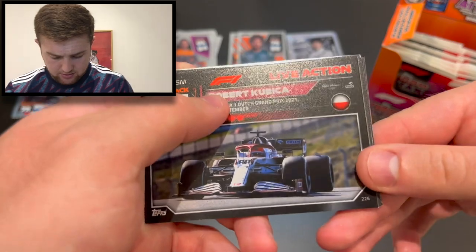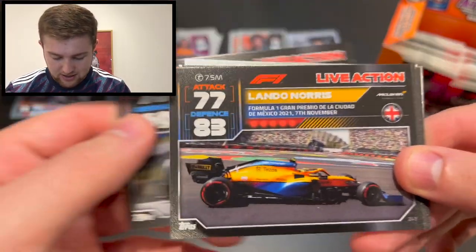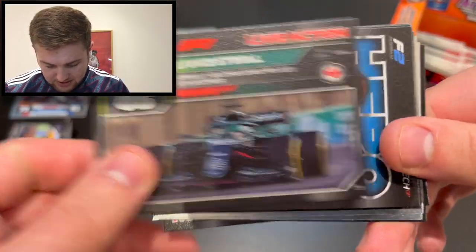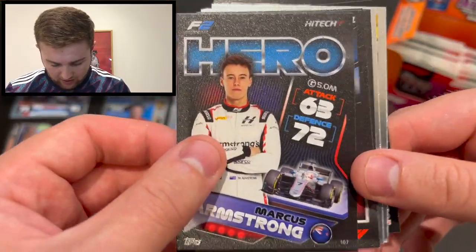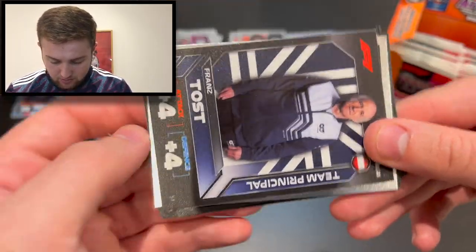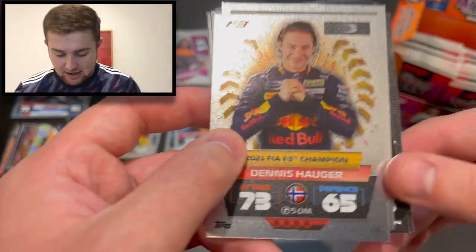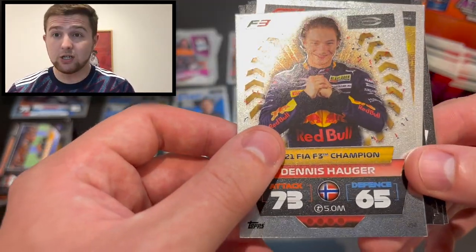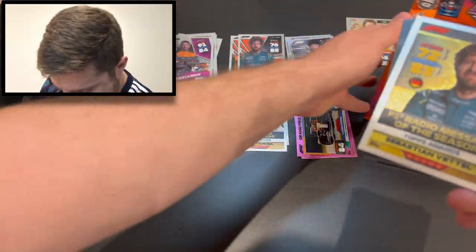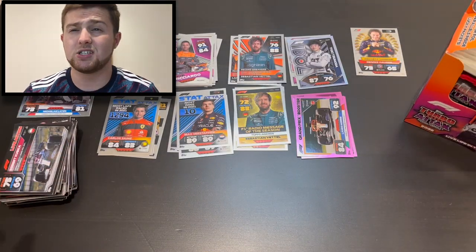Could we get another limited edition? We have Robert Kubica live action — who of course stood in at the Dutch Grand Prix — Lando Norris live action from Mexico, Lance Stroll live action from Abu Dhabi, Marcus Armstrong hero for Hitech in F2, Fernando Alonso hero, Lewis Hamilton speedster, Sergio Perez live action from Bahrain, team principal Franz Tost for AlphaTauri, Formula 3 champion Dennis Hauger for Prema, and an F1 radio message of the season award for Sebastian Vettel.